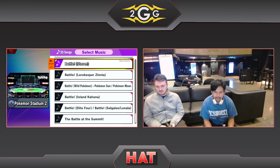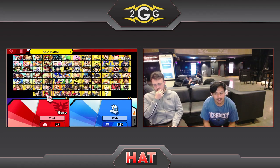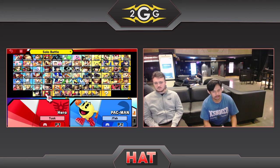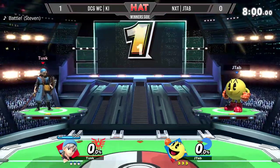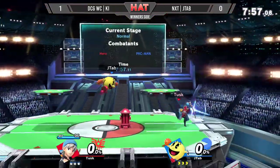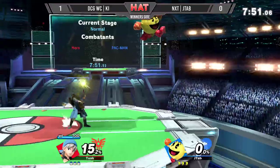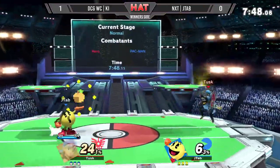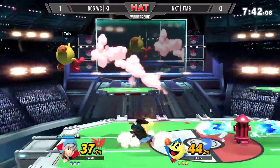Now we see Ki up a game. Tomahawk last set opted to go to Town and City; J-Tap is content going back to Pokémon Stadium 2. I'm curious as to what the mindset was here. I do think this isn't a bad choice of stage, especially since the stage, in my opinion, is not really the reason why J-Tap lost that game. I think there were just some unfortunate things that happened, such as that Fire Hydrant that got bounced back at him. If J-Tap can just clean up his play and not get into these sticky situations — just hang on to his stocks as long as he can.